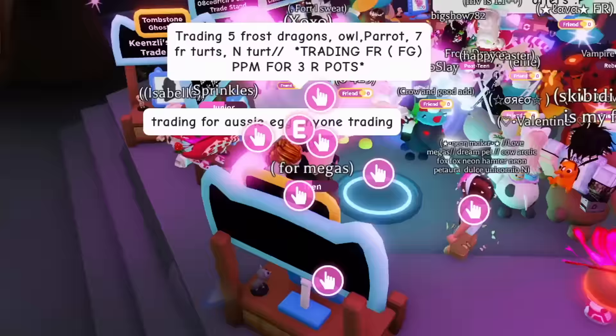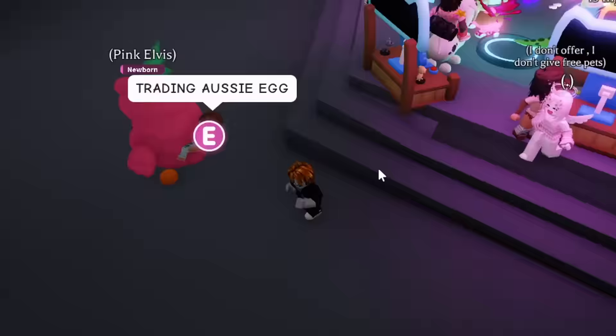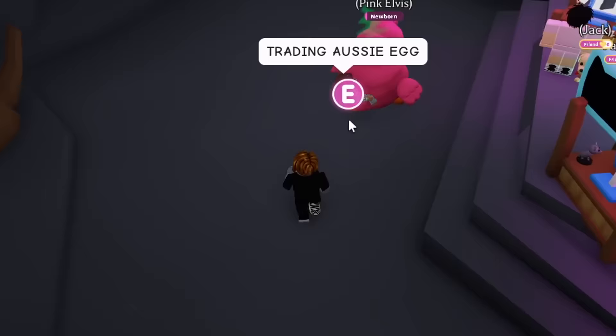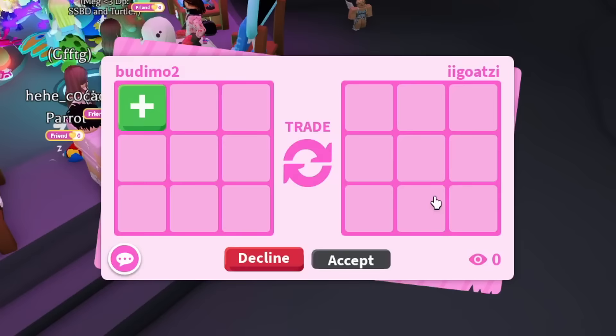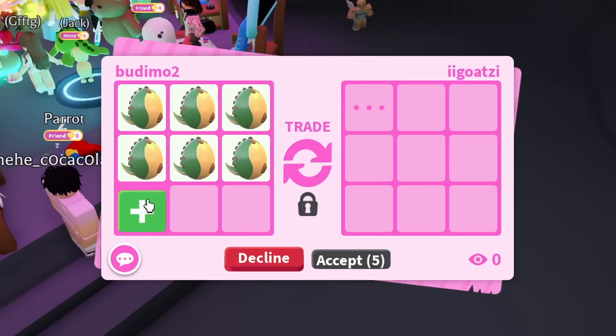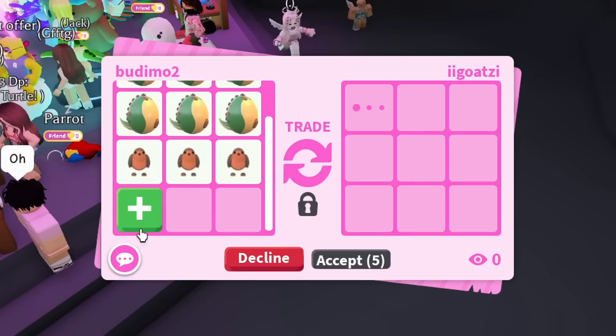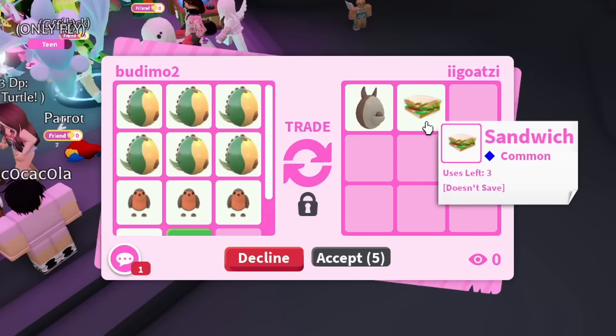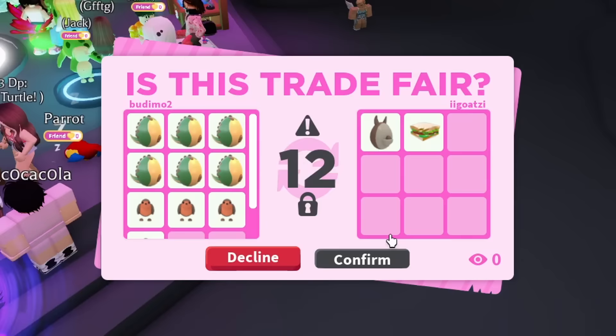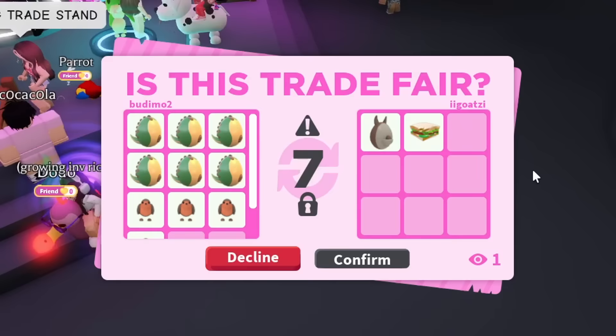Now I need an aussie egg. I'm saying in chat 'trading for aussie egg, anyone trading?' I could offer six fossil eggs — that's pretty much all I have that's worth anything. Bailey said they're trading aussie eggs! My friend is in my trading server but their trades are off. I don't think they recognize my account — it's an old alt. I'm offering all my fossil eggs plus a neon robin for this aussie egg. They added a sandwich — thank you Bailey! They hit accept and I don't think they recognized me on this alt account.